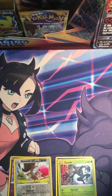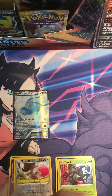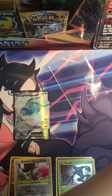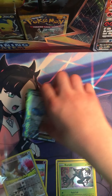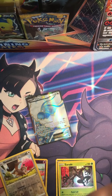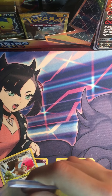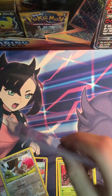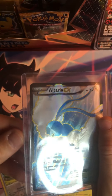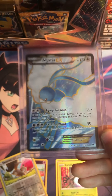Let's sleeve it and put it in a top loader. No way, we got a hit from our one XY Furious Fist pack! Let's sleeve it up and get the top loader out. Boom! We got a full art Altaria EX from XY Fates Collide — we were saving it for Fates Collide. Let's go!